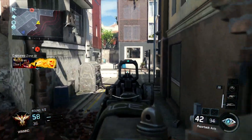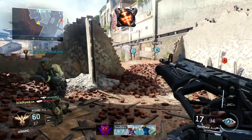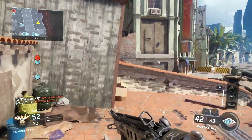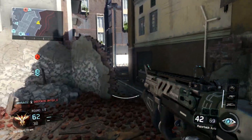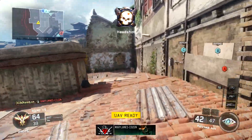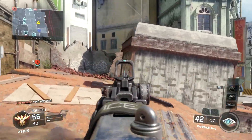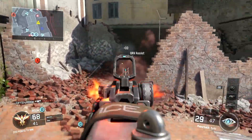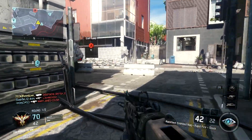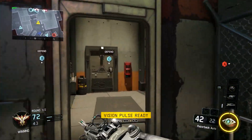It's absolutely insane — it's going to save you in a ton of gunfights. You guys know me, I don't usually run a secondary, but if I did it would definitely have to be a launcher, or I'll swap it out for a lethal or tactical. As perk one I run two perks right now: flak jacket and also overclock. I run overclock just because I like to earn my specialist abilities a little bit faster — especially playing Nuketown domination, I really want to get vision pulses and the Tempest.